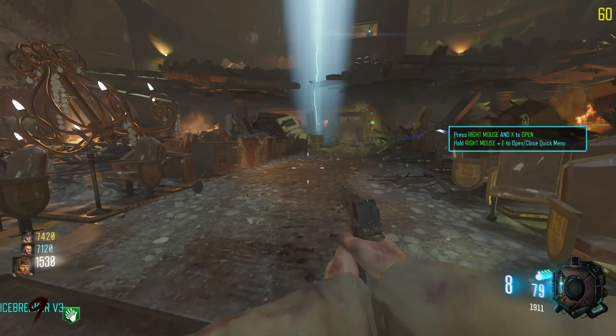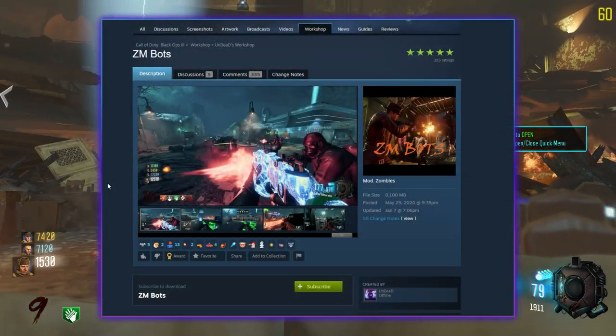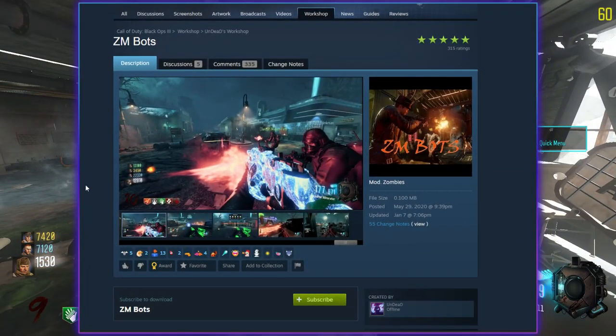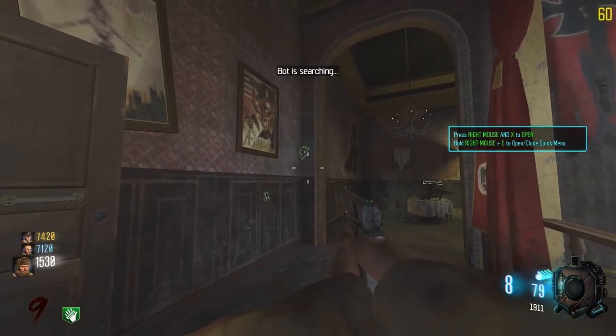What's going on dudes. I found a mod on the Steam Workshop that allows you to add bots into your solo game, which has pretty good AI and even gives you a menu to control them. I figured I would add that into my mod menu.